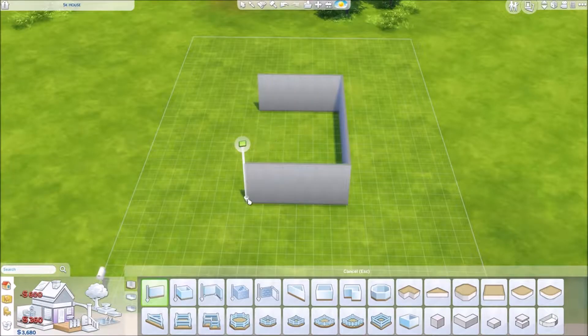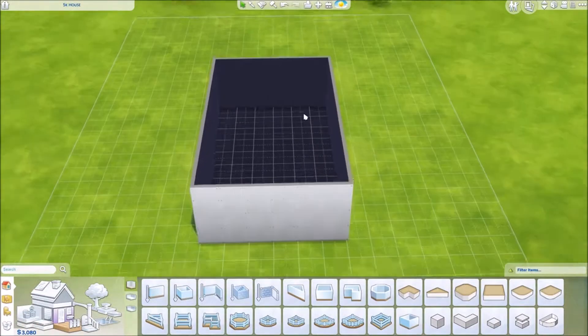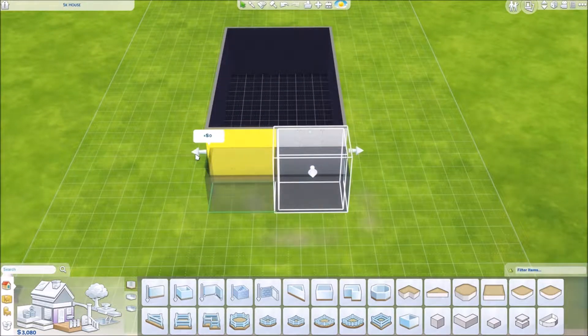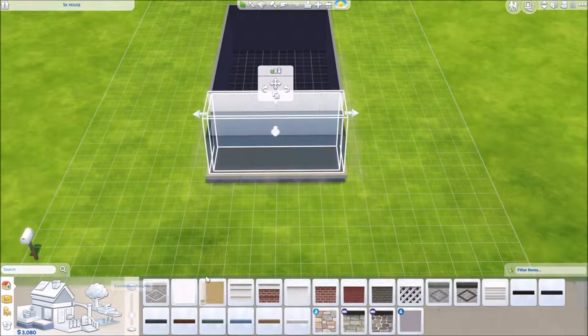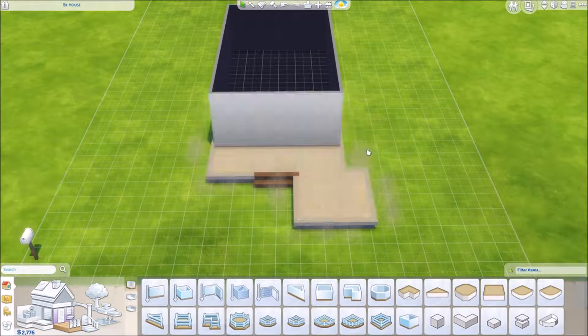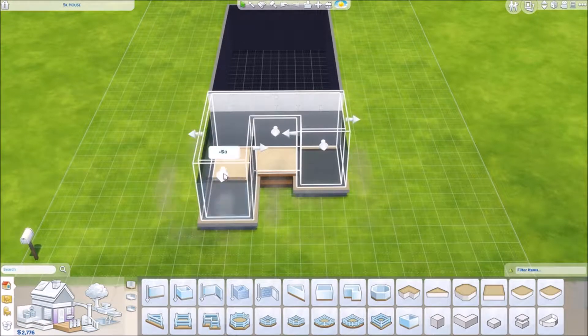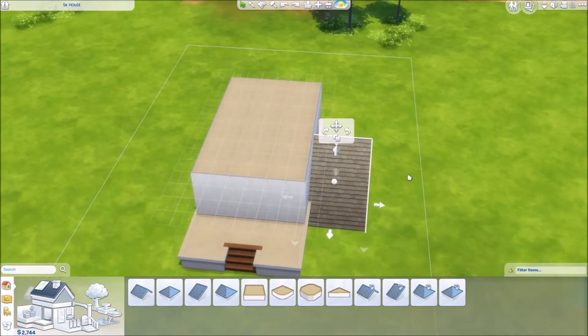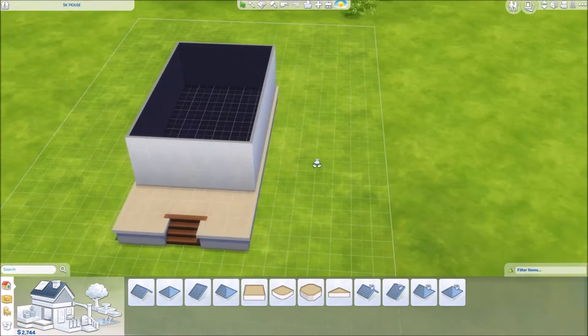Hey guys, welcome back to the wonderful world of The Sims 4. My name is Abbey and today we're doing another speed build. This one is a 5k house, which is just a house that's under 5,000 simoleons. It actually comes out to like 4,999 exactly, and that's not including the lot. So it's a perfect starter home.